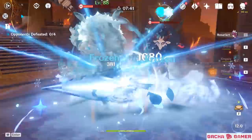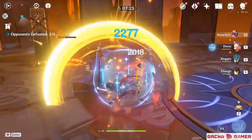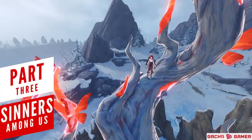Whether you go for her physical or cryo build, the difference mostly lies in weapon selection and artifacts. If you're undecided and looking for a middle ground – even if it won't be the most optimal choice – going for the Blizzard Strayer set together with one of the crit rate or damage weapons could be something to consider. Either way, Rosaria on her own won't provide godly damage and will need the help of other team members.